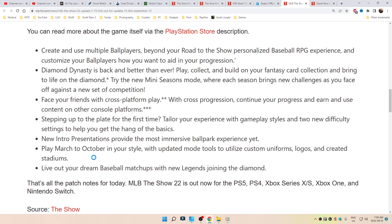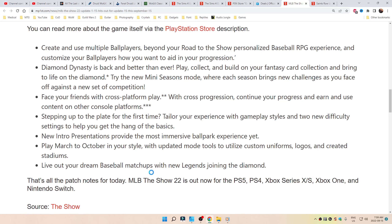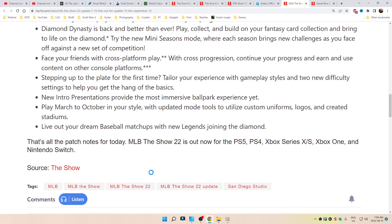Play March to October in your style with updated mode tools to utilize custom uniforms, logos, and created stadiums. Live out your dream baseball matchups with new legends joining the diamond. And what those legends are, fuck if I know — it doesn't say.